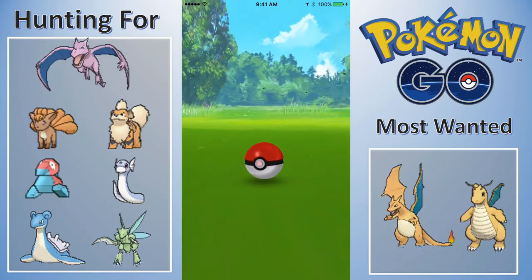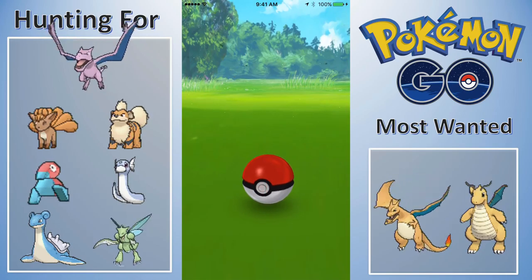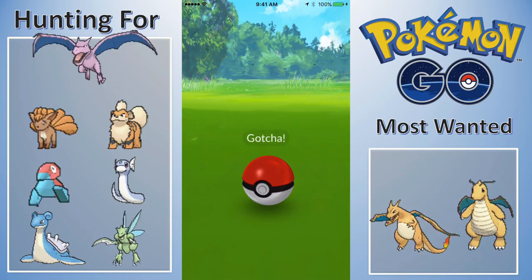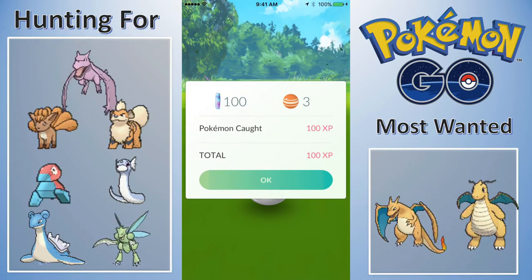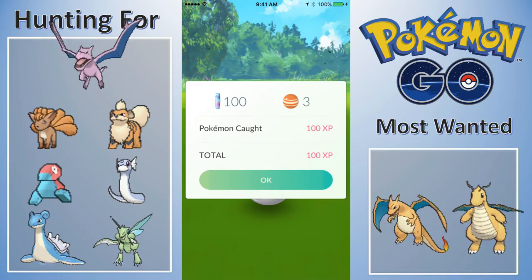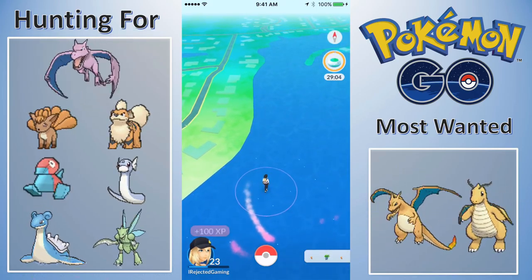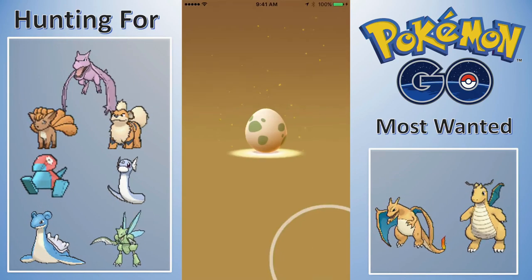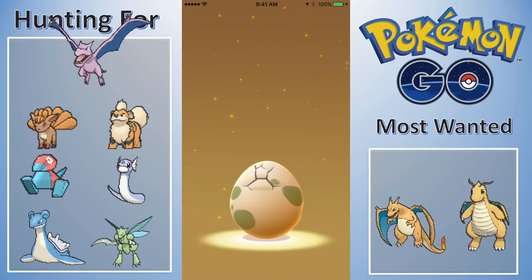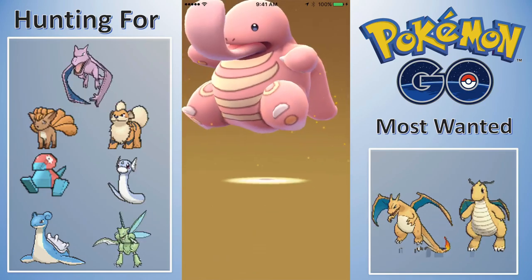I got a ton of Nidoran female candies in the last couple of days. I think I hatched two out of eggs back to back and then caught a couple, and that was enough. I currently have 104 candies. I want to get 21 more so I can evolve my 490 Nidoran female into a Nidorina and then up into a Nidoqueen.